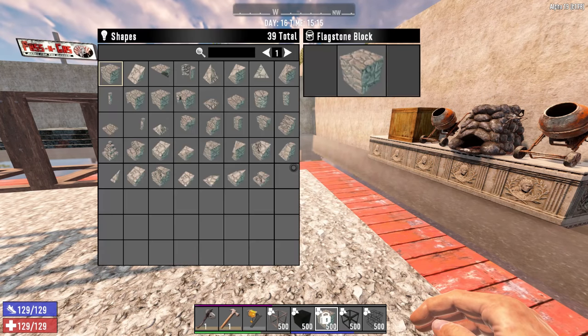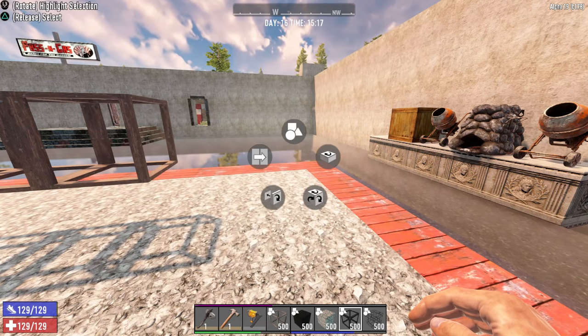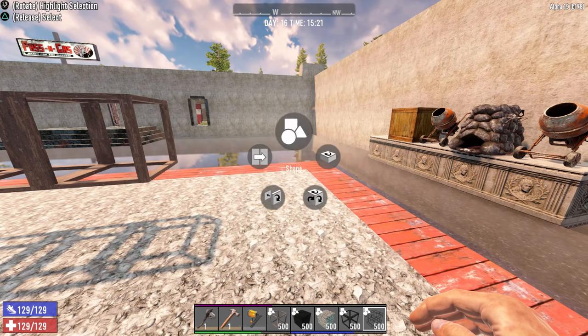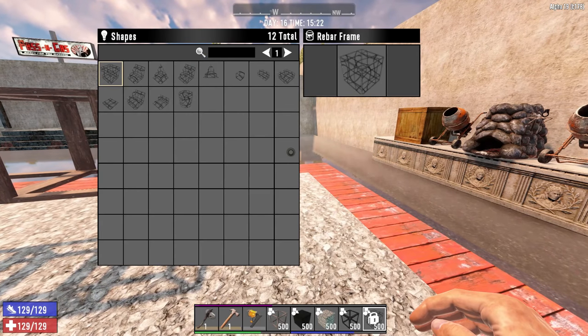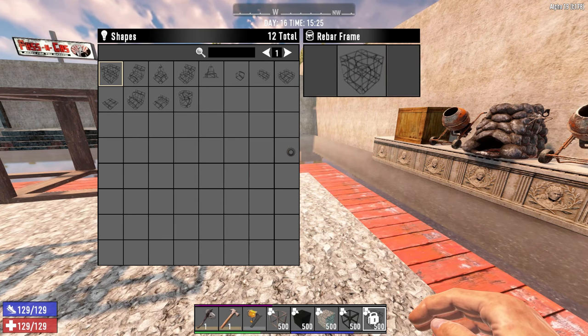Flagstone comes in third place with 39 shapes. Iron frames, which I don't really recommend using in general — we'll get into that later — have 31 shapes. Rebar has a total of 12 shapes. So you want to look at what kinds of shapes each block and frame offers and decide which one's best for you. I personally like to use the rebar frames a lot.